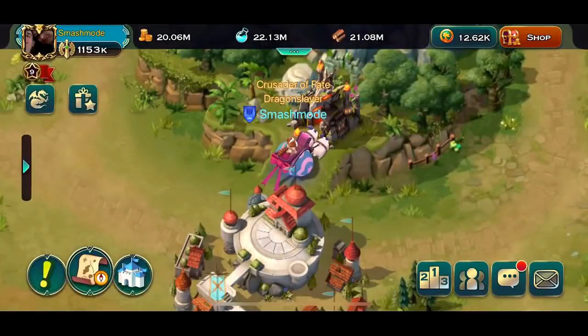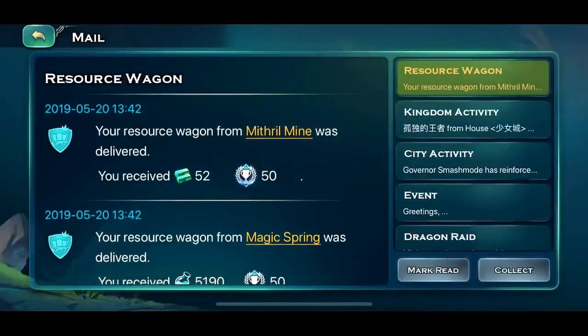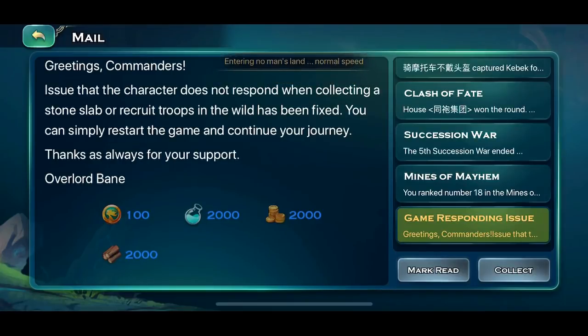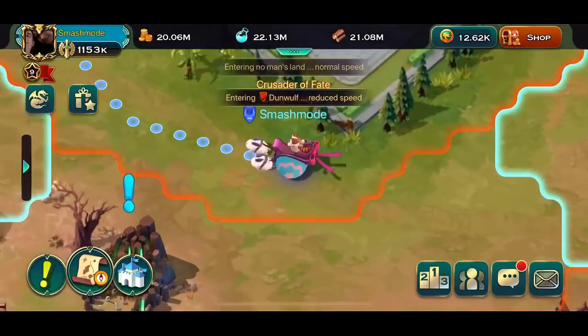Now these next two pieces of information are going to be very speculative, and I'm going to base it off of this server. Here is a compensation notice — an issue where the character does not respond when collecting a stone slab or recruiting troops in the wild has been fixed. Overlord Bane is always handing out fat stacks of Lenore. So I would say with these issues on this server, which have been extremely minimal, we can add about another 600 a month, which adds another 7,200 a year annually.